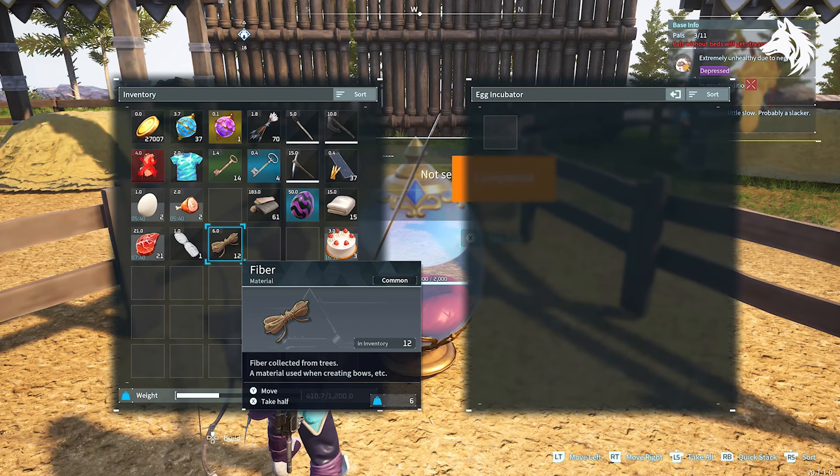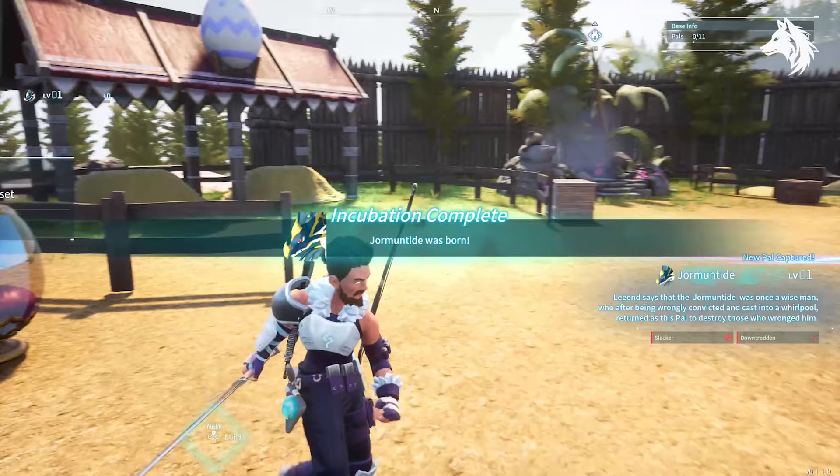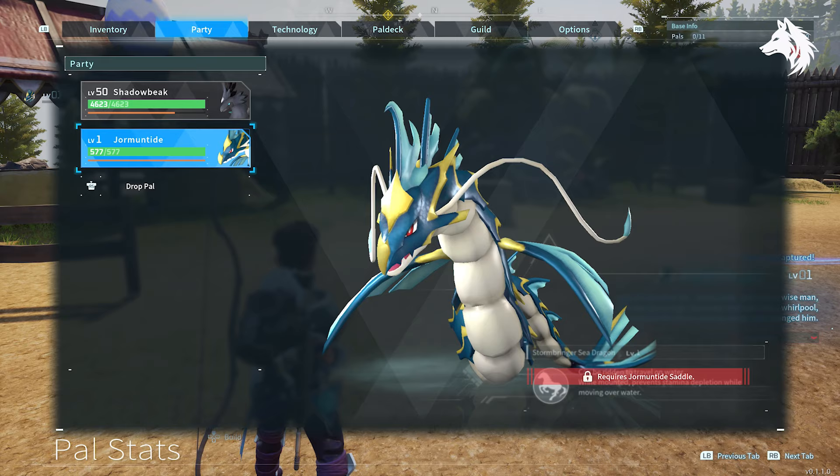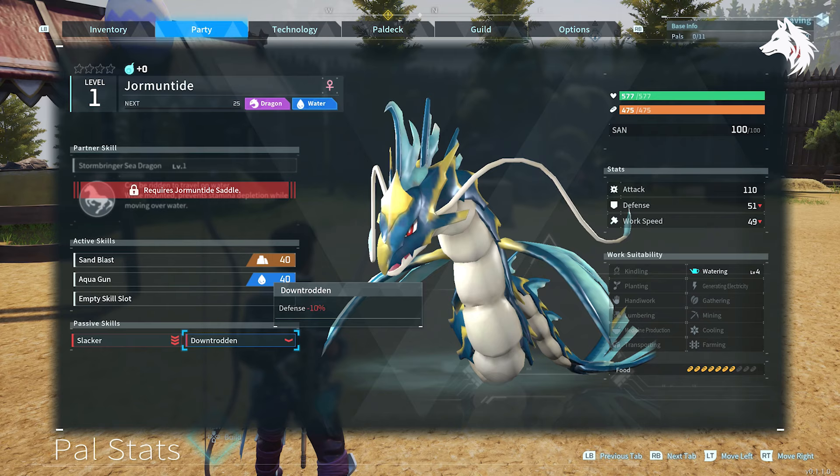Now we wait for our egg to hatch and after that we will have Jormantide. He's not very good this one — as you can see he did in fact inherit all the bad traits from his parents, so I'll need to catch some better quality pals before I do it again. But this is how you get Jormantide the easy way in Palworld instead of trying to capture the legendary or pseudo-legendary Jormantide boss who is level 45, which I showed you at the start of the video.